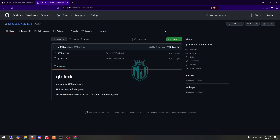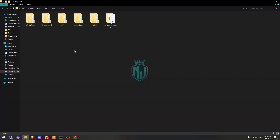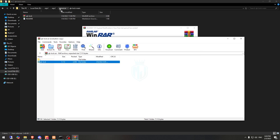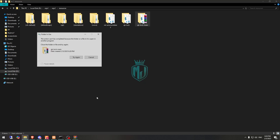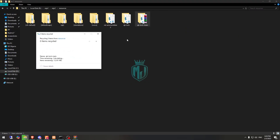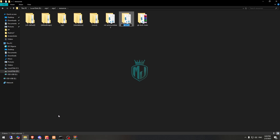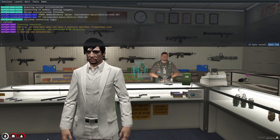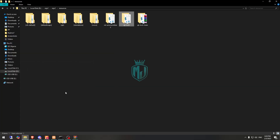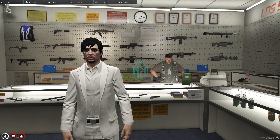We also need to download QB-Log, then simply open it and extract it there. Now we have to start QB-Log first — do refresh, ensure the script name. After that, start our main file, the Ammunition Robbery script. As you can see, our script is now running.